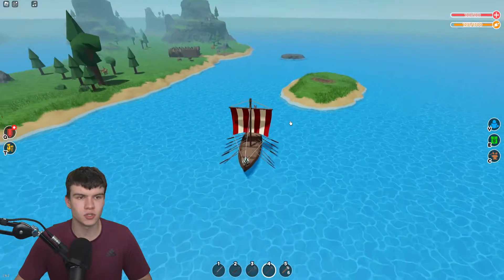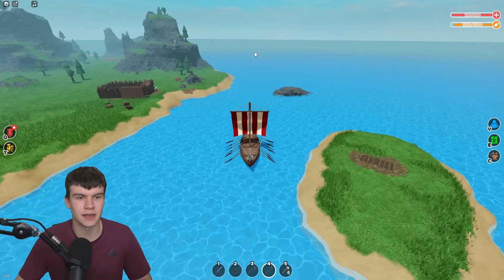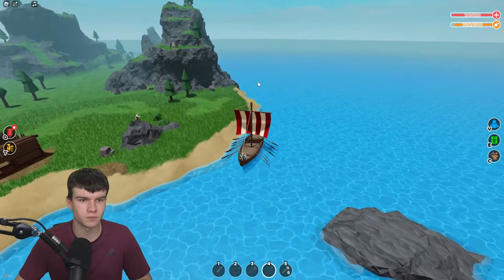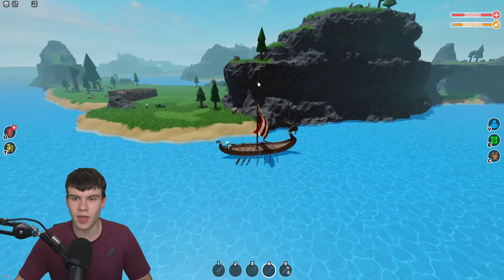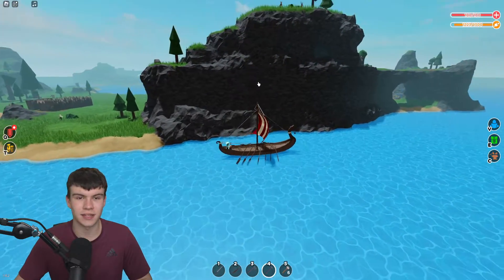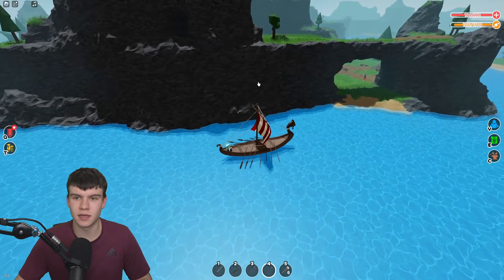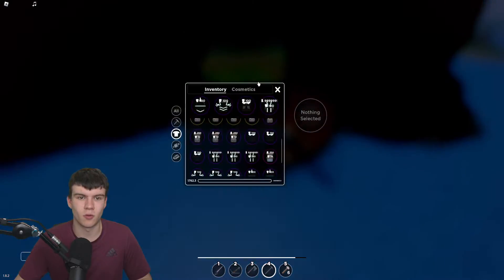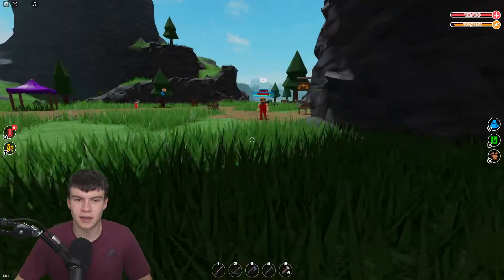I'm pretty sure there might be some more gold up at the top here — I could be wrong. Let's have a look to see if we can find any more gold. I'm going to zoom out a little bit. I don't think up there has any gold, but we are right next to a merchant, so we'll quickly see what this merchant is selling — maybe some cosmetics.